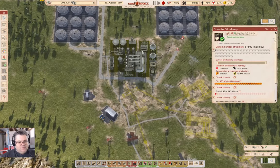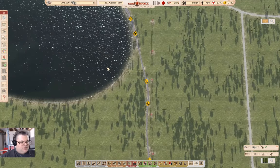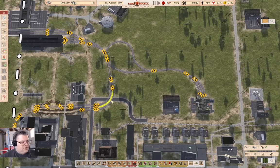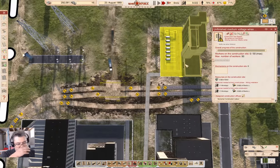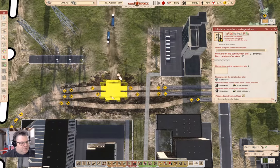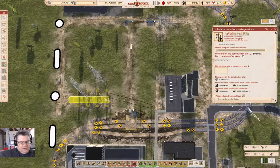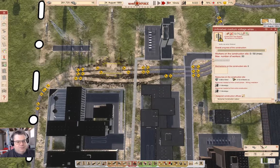Where we have barely anything happening for the refinery, which is fine. We've got a whole bunch of stuff getting built. Everything is arriving. We built this bit, so electricity is back.